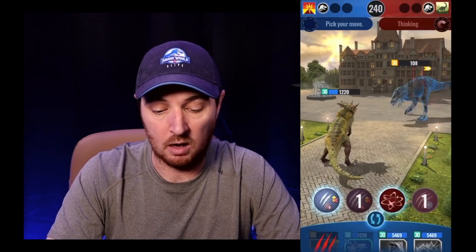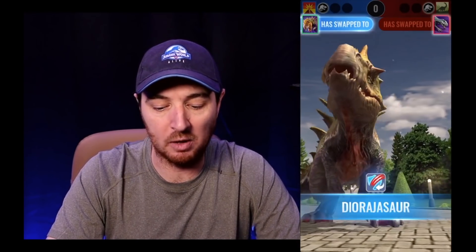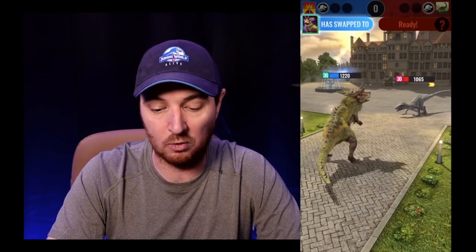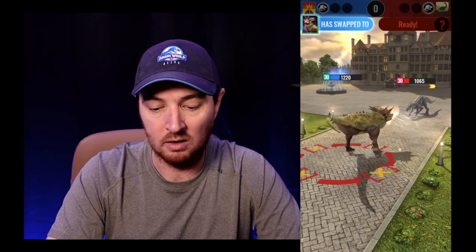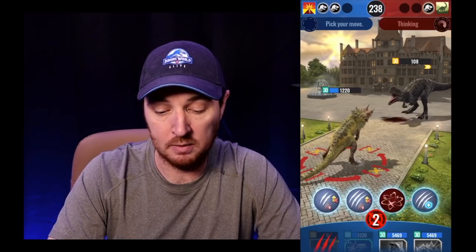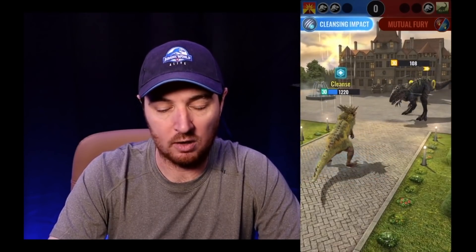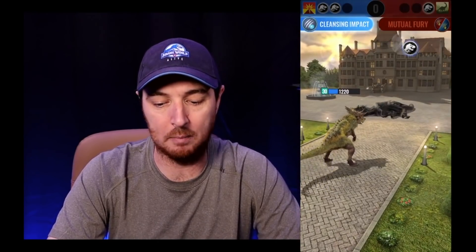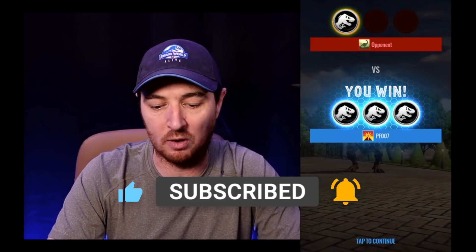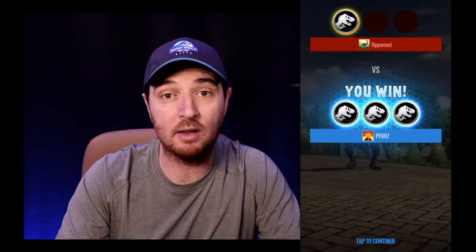I'm about to take a big hit, so I'm going to save it and do one more swap-in — bring in Diorajasaur, then straight swap right back in to Dracoceratosaurus. Even if they swap I think I can knock out whatever they bring in. There goes Erlidominus Gen 2 — 2370 on the swap-in, again 40% of max HP. They use Mutual Fury, an odd choice, and Dracoceratosaurus goes ahead and walks away with the clean sweep. Do the happy dance! So there you go — that's your first look at Dracoceratosaurus. Let me know in the comments what you think. Is this a creature you can see finding its way onto your team, or do you think there are better options? That's all I've got — hope you enjoyed it, and until next time!